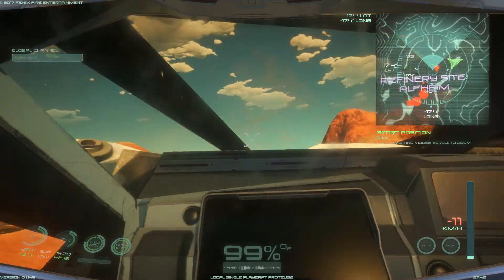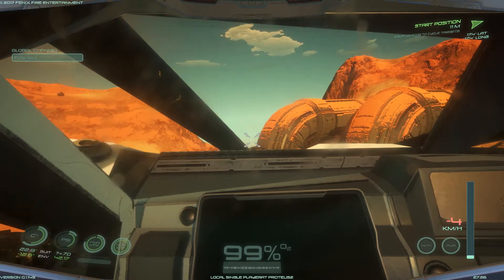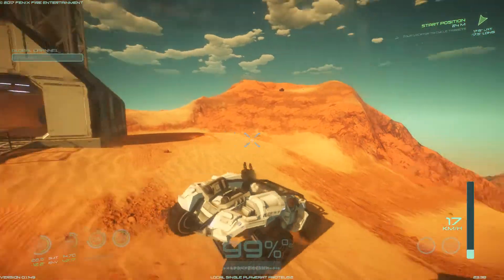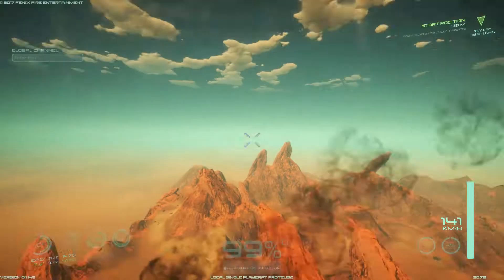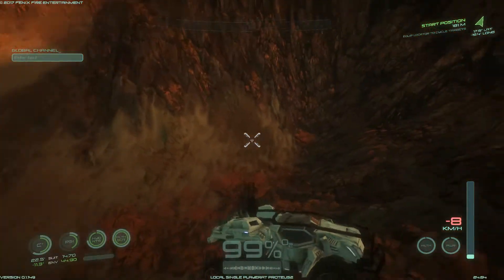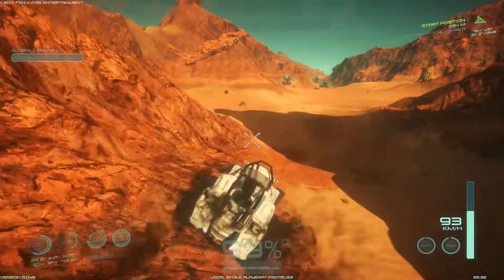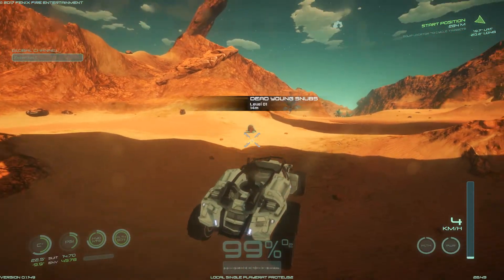Let's board the vehicle - oh, now we have an inside view. Can I strafe or something? I don't think so. We have a weapon so let's go downstairs and look at those snubs. I can hear some snubs close to my location. There is a lithium deposit as well as those snubs - oh, they can hurt my vehicle!